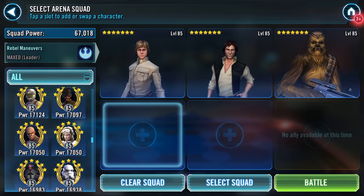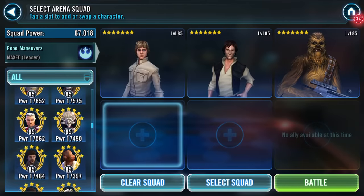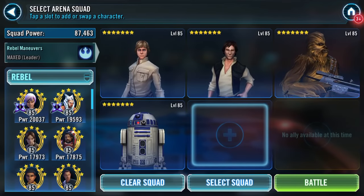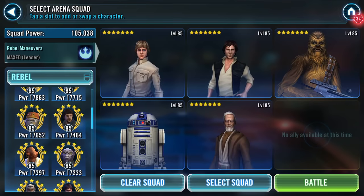I wanted R2 to go in — where's my R2? Let's go Rebels: R2, and I'm going to throw in old Ben. No idea how these mechanics are going to work.